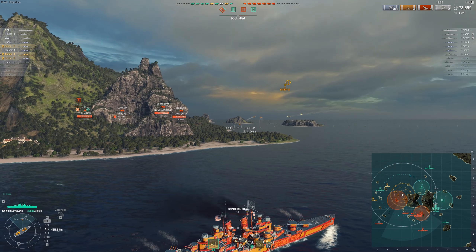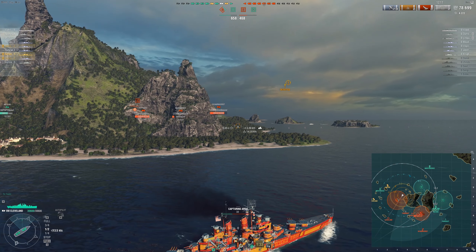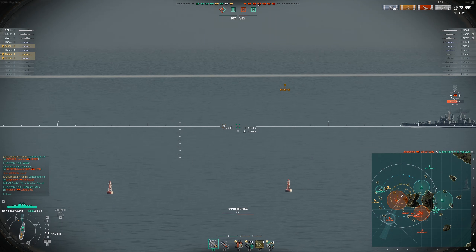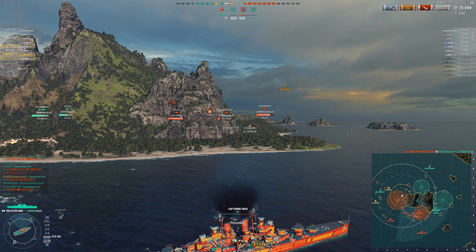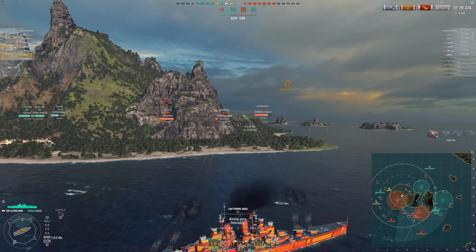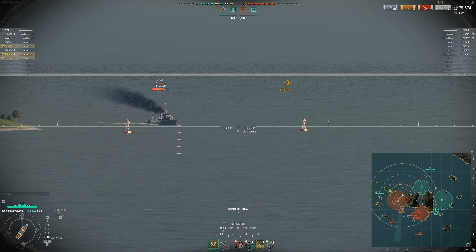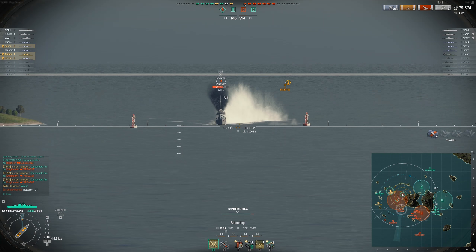I do a little bit of damage and try to get the Farragut to move off. He's maneuvering rather well. Here's the mistake I'm making: I'm firing all guns at once. Instead, I should hold the button, not double-click, and drag along all the potential directions he could maneuver. If he's maneuvering predictably you can fire center mass, but reaction-based movement is tough to deal with, especially for slow guns — though slow guns can still fire over islands, which is a huge advantage.